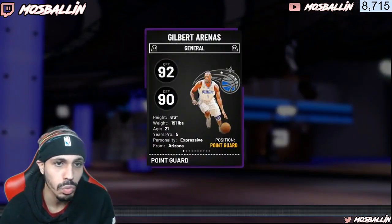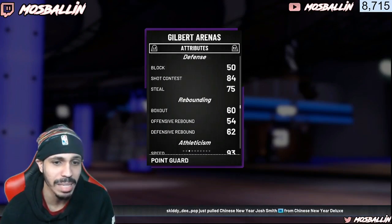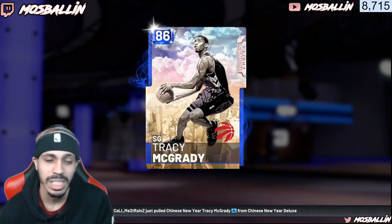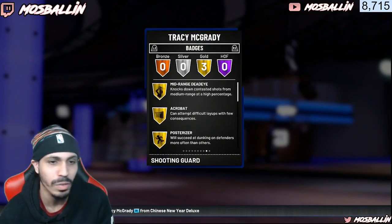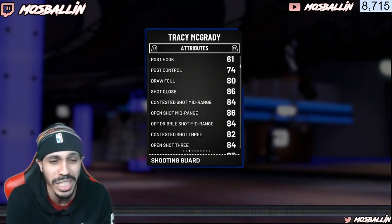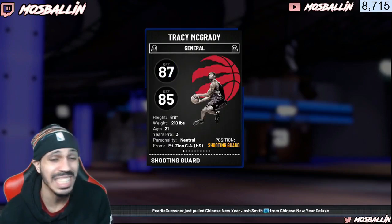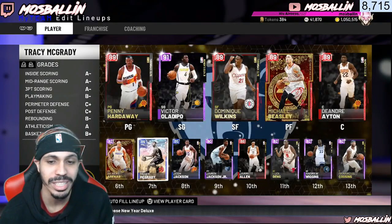You also got Gilbert Arenas, who was just released. Like the Yi card, this card is going to go up in price when he's out of packs, so buy him now. He has a 93 speed and comes badged out with 10 badges that are all great. T-Mac is always going to be amazing. Even though he's a Sapphire card, he has midrange deadeye, posterizer, and acrobat. His three is an 84 and his dunking stats are amazing — 97 driving dunk, 95 contact. He's 6'8" and you can run him at the 1, 2, or 3.